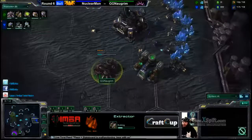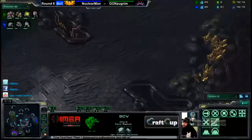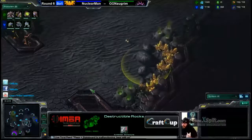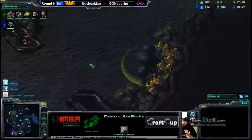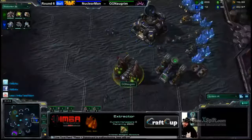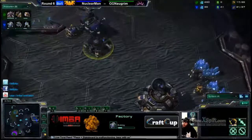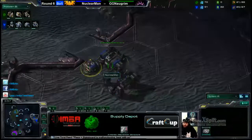Now getting that spawning pool down as well. The Xel'Naga Watchtowers do have those rocks shrouding them, while the Xel'Naga Watchtower in the middle is clear of rocks. Nogrem doing a little bit of a gas steal, trying to be a pest as Zerg players should. We have high yields right outside of everybody's natural expansion, but they're blocked by rocks. We're seeing the factory come down — we could see a 1-1-1 from Nuclear Man, as he has not finished off that wall.